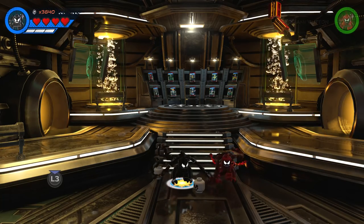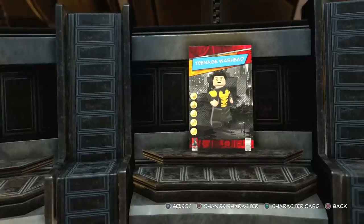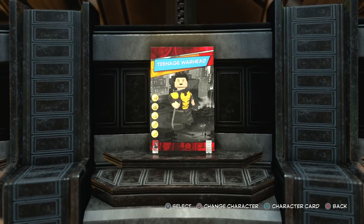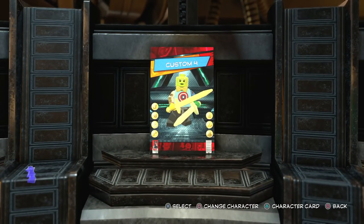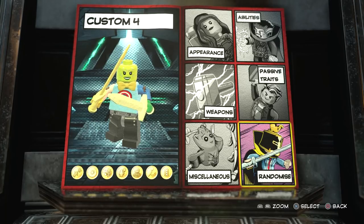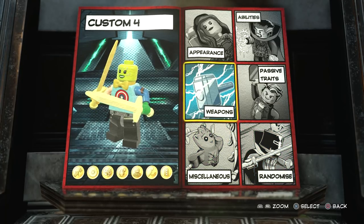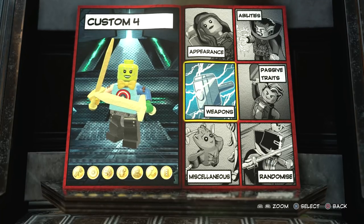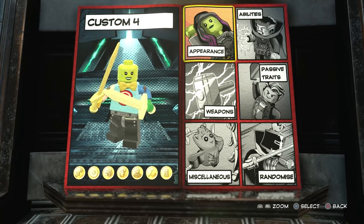First off, obviously the first thing you're going to do is come to the character customizer, which is in Avengers Mansion. Then you want to choose a brand new character slot. You can see I've already made Hybrid the Symbiote, Green Arrow from DC Comics, and of course Negasonic Teenage Warhead. Now we're going to be making Spawn. I need to make this really clear — I am fully aware of the character of Spawn. I've always known who Spawn is, but I've never known a lot about him, so I've had to do a lot of research on this character to get him right. If I get anything wrong, I do apologize, but I've done my best. I think this actually turns out really good and I think you guys are going to like it.